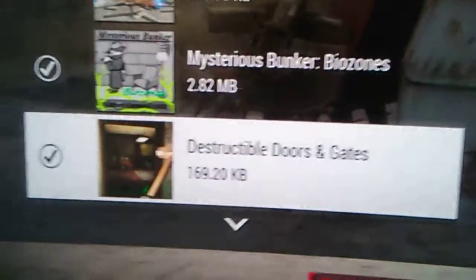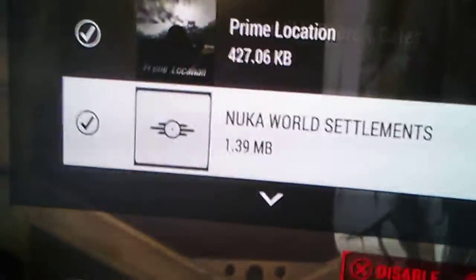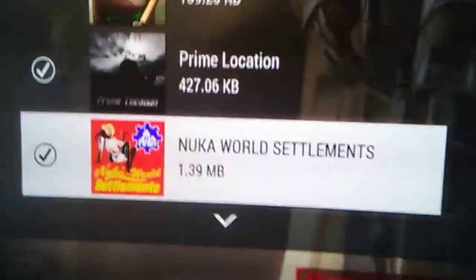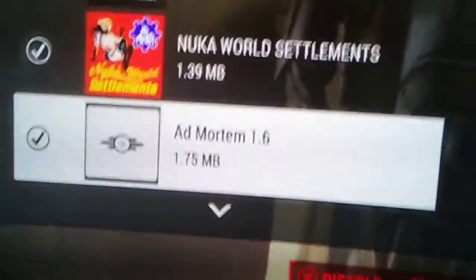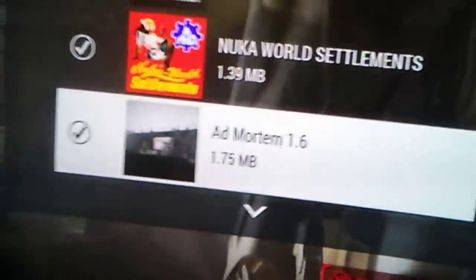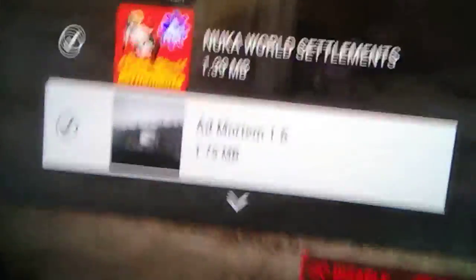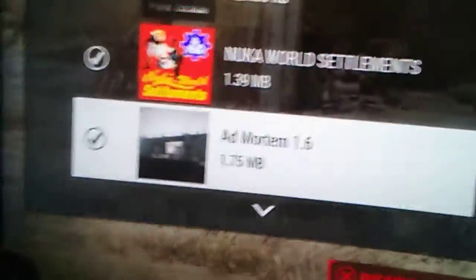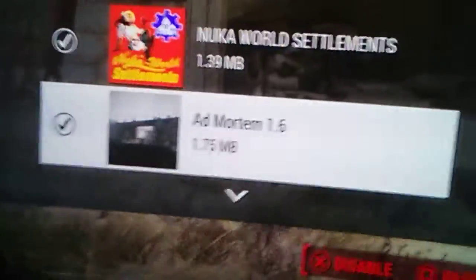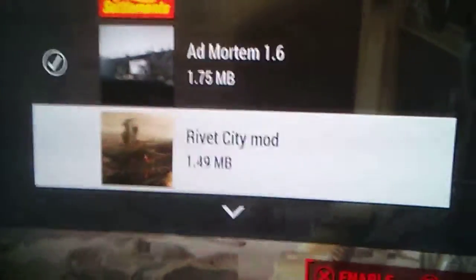Mysterious Bunker Biozones, Destructible Doors and Gates, Prime Location — that's where the Prime Security location was supposedly built. Nuka World Settlements — it adds more settlements to Nuka World instead of just the one. Ad Mortem 1.6 — that's sort of like a Fallout New Vegas mod. I played this one because it causes my system to crash. There's a lot of these mods that cause my system to crash.